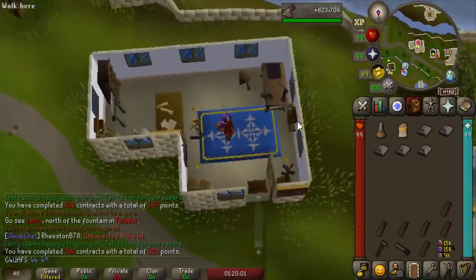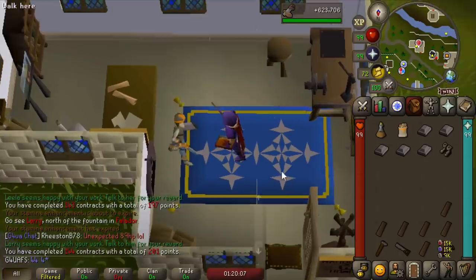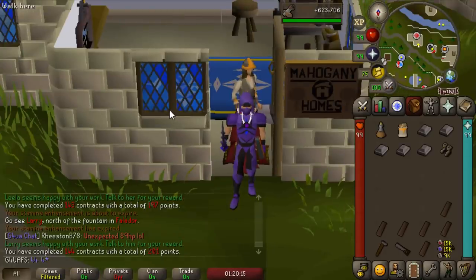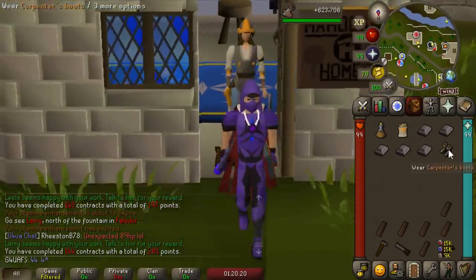I'm going to grab one more unique for the collection log — the Carpenter Boots — and then take a break from this. As nice as it is, and it's a pretty good way to train construction — I might even do it a little bit on the hardcore Iron Man since it's kind of chill and kind of fun — it's a little boring sometimes.